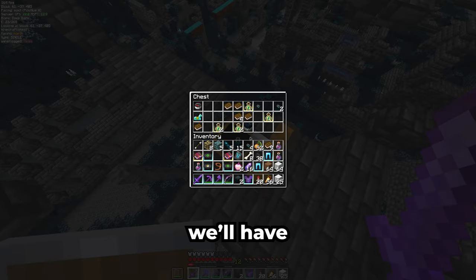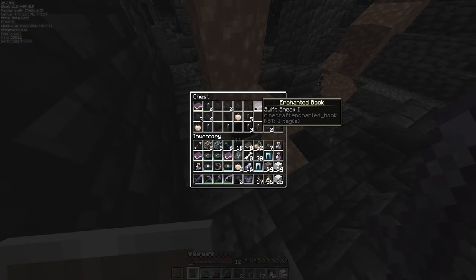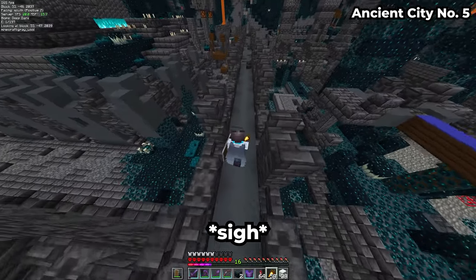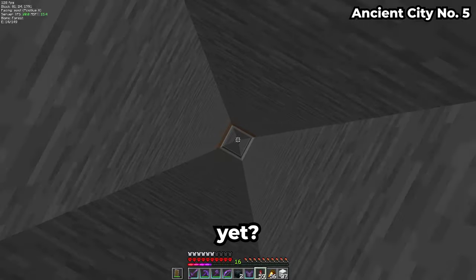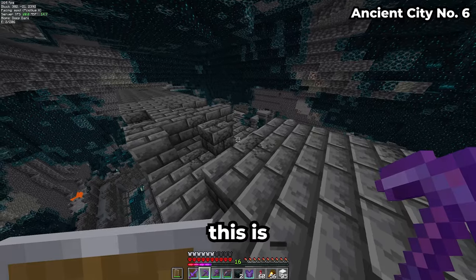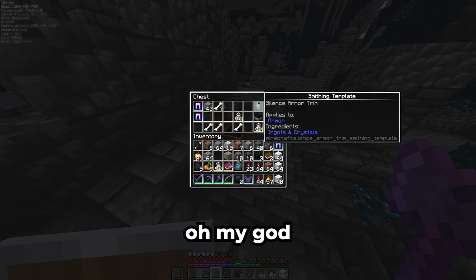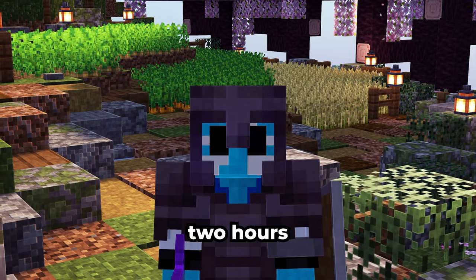So let's just loot the rest of this city and surely we'll have found it by then. Guess I gotta find another city. Surely this time we're lucky enough to find it. Is this the chosen city? Nope. Is this trim even in the game yet? I know it's the rarest one, but come on, man. This is the sixth ancient city. Eighth city, here I come. Oh my god, let's go! This took so much longer than expected. Even though I was using Chunk Base to locate these cities more easily, it still took me over two hours to find the trim.